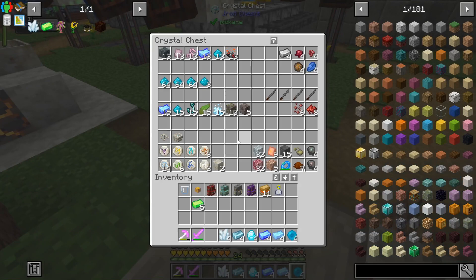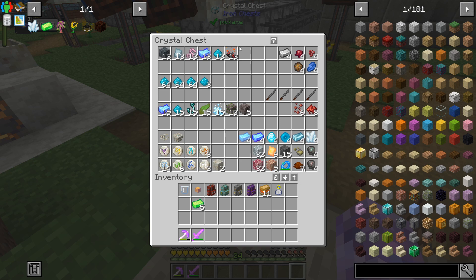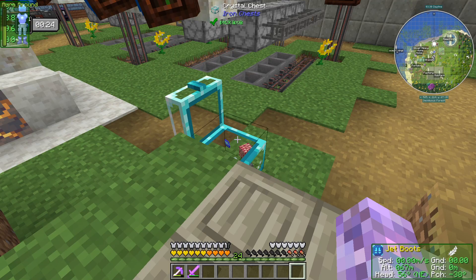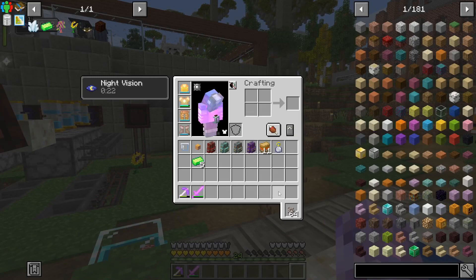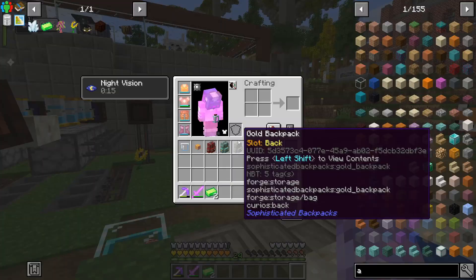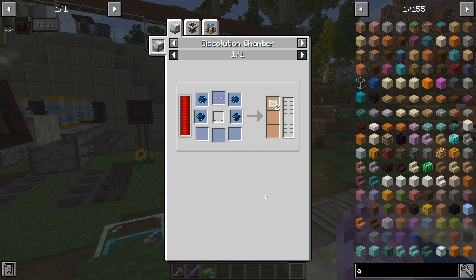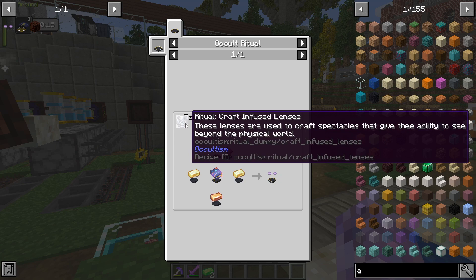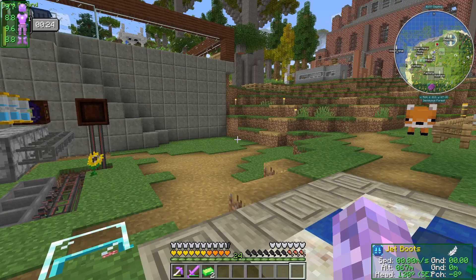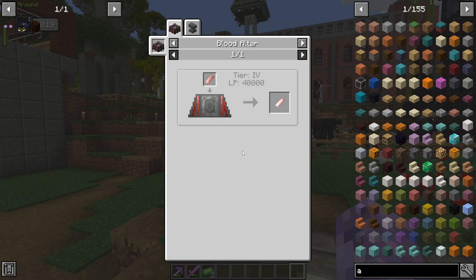We've got a bunch of stuff happening in this chest and a bunch of runes that need crafting. I needed a glass lens — that's right, I needed another one of these infused lenses, that's where I got frustrated. Now we can craft red chalk, let's do that now.